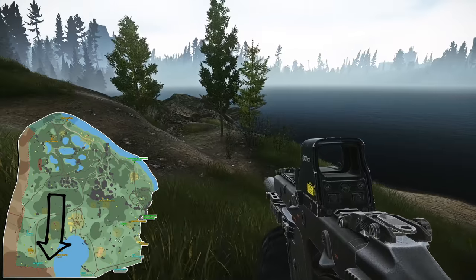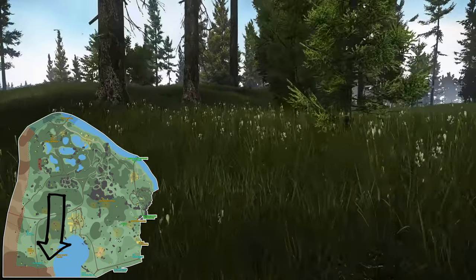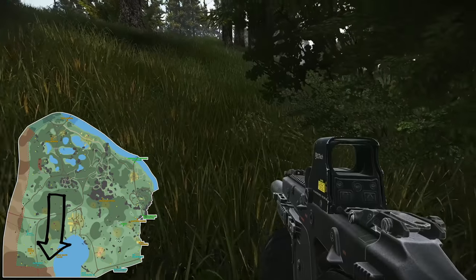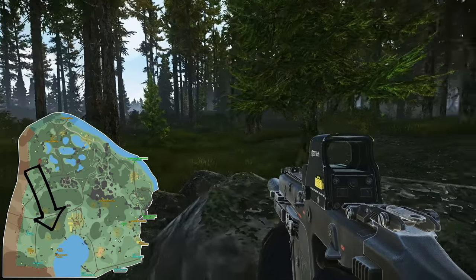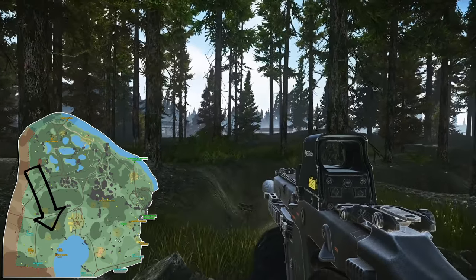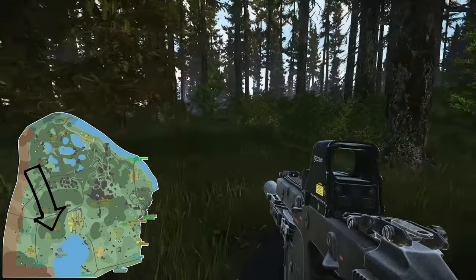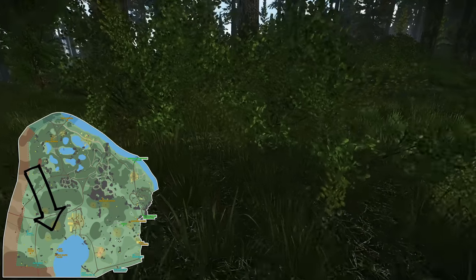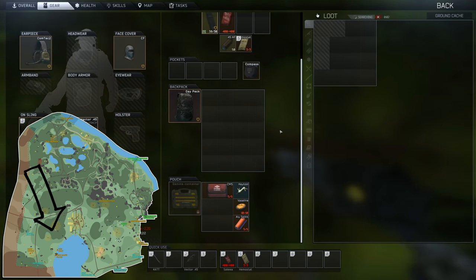The first one is located by the lake near the lumber mill. On the outskirt side of the lake, you'll see that little hut there, and just behind the tree you'll see the hidden stash located on the ground. The second one is located between the lumber mill and what I call silencer shack — there's a bunch of bushes. It's probably the hardest one out of the majority of the ones on Woods to find, located in between the lumber mill and that silencer shack.